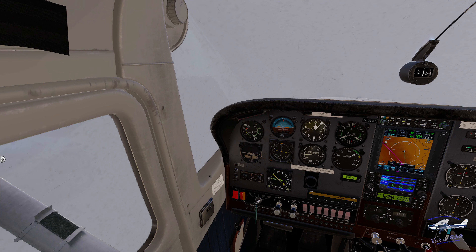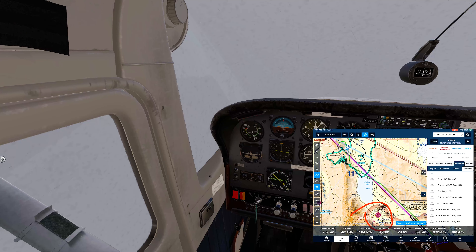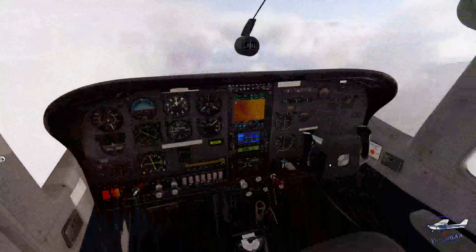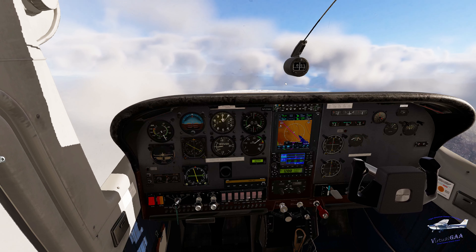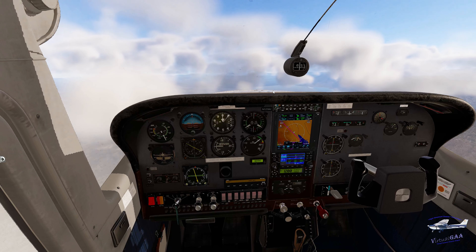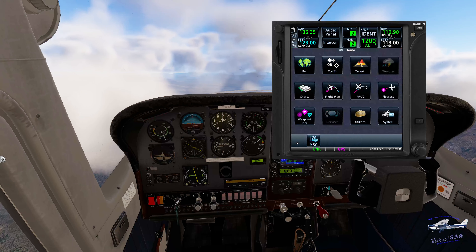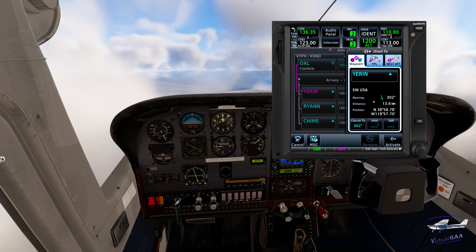There's an airport called Hawthorne right here, and we are up here, so we're going to fly direct to Hawthorne. Let's get back to the flight plan and go direct to Hawthorne, which is Kilo Hotel Tango November. I went to Nearest Airport — there we go, Hawthorne, 69 miles. We'll activate that and go direct now.